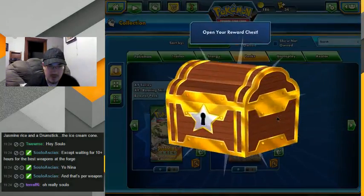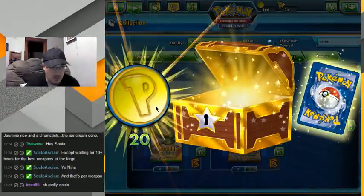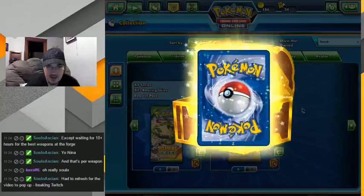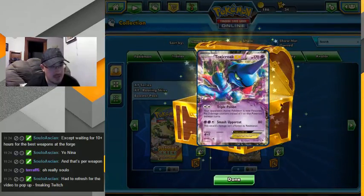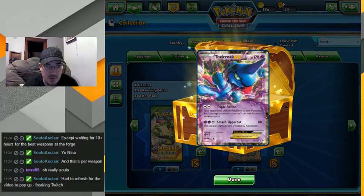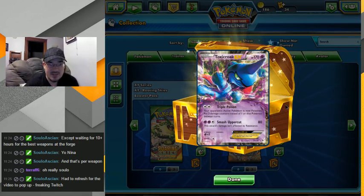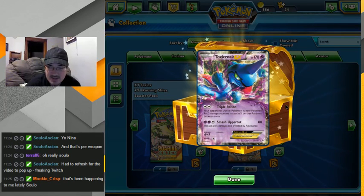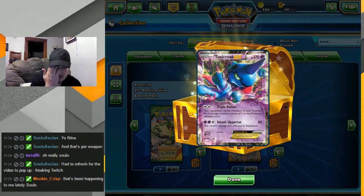Chest number one — or double chest really. Twenty... an EX — Toxicroak EX! He's a poisoning one, one of my favorites. Poison: your opponent's active Pokemon is now poisoned. Nice. I mean, I don't like to use EX cards, but if I used one, it might be this one.